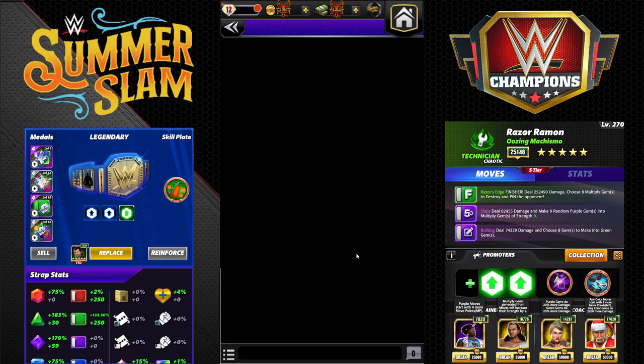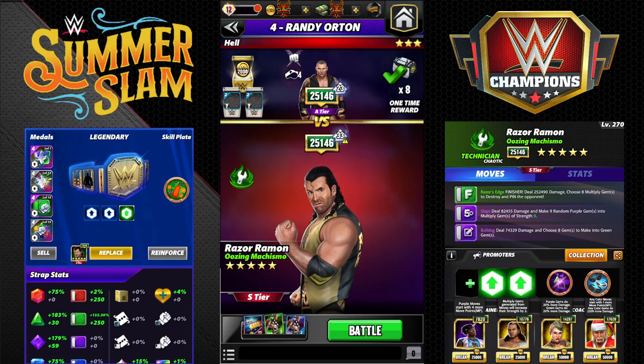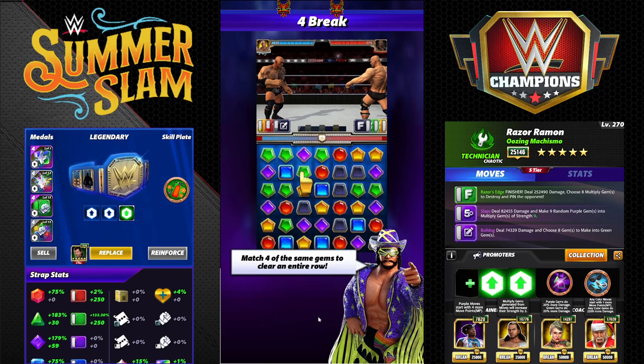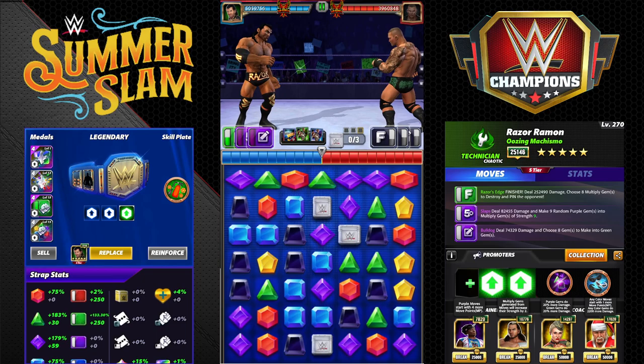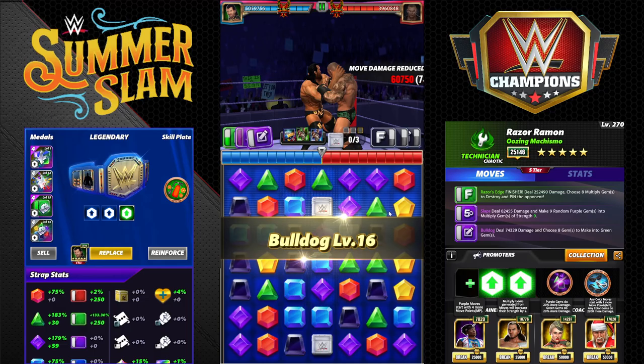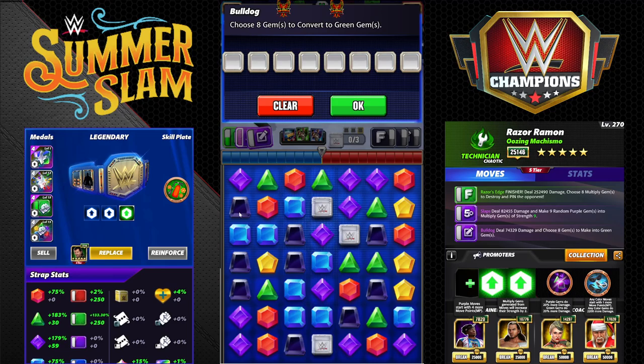If you happen to have a new gen tech 50% gem defense strap you could go double armor and toss Honky Tonk Man in. But I think for the average plate and strap setup you're definitely going to want to go double fury. Same sort of principle as last time — ideally you have a lot of purple gems on the board. That's the only downside: if you don't have purple gems on the starting board. We did get some, which is nice.